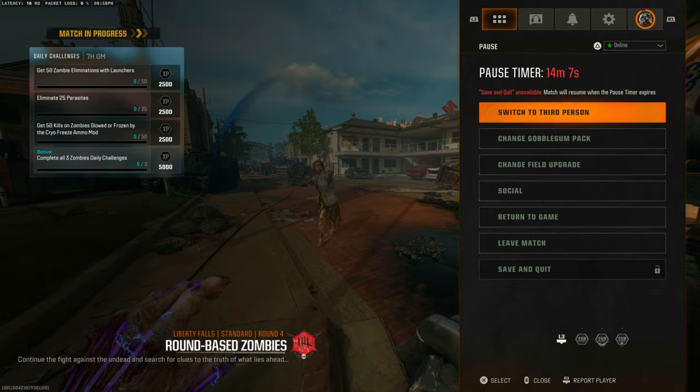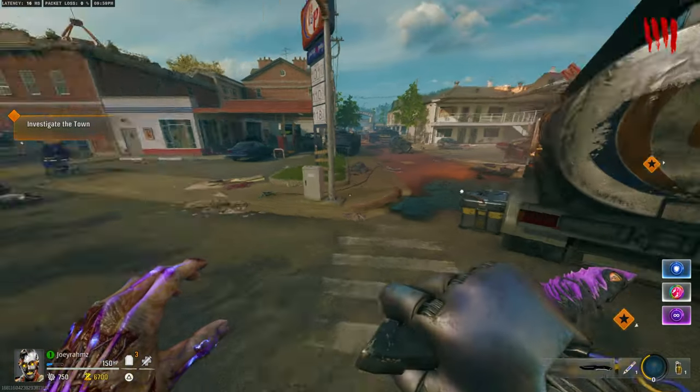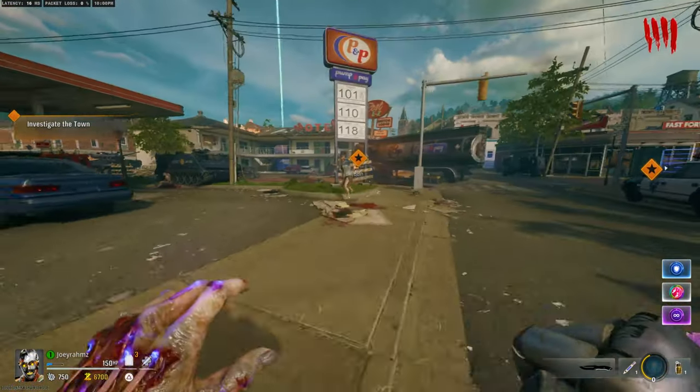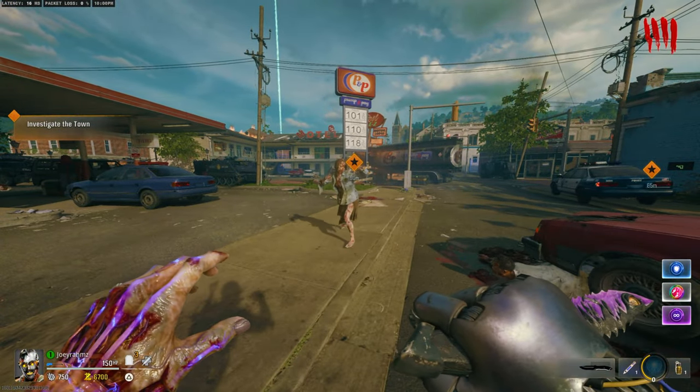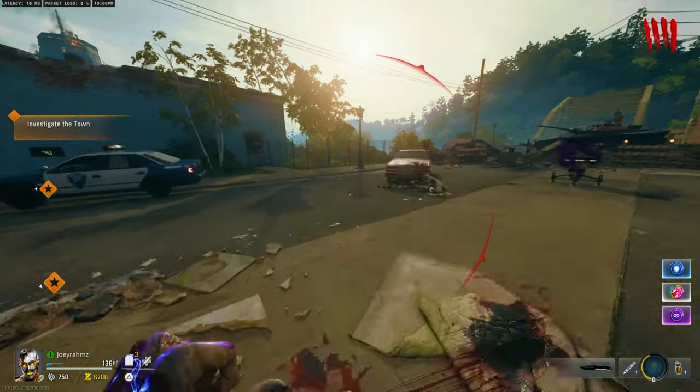You only have to press one button to activate your Gobblegum. On PlayStation, for example, if I press the right arrow, then I've also got to press X to activate it. Whereas on PC, I just press one button and it activates already. You're going to have to spam the button to activate the glitch, so spamming two buttons at once is a lot harder — which is why on console it's a lot harder. If you've got a keyboard, trust me, plug it in.